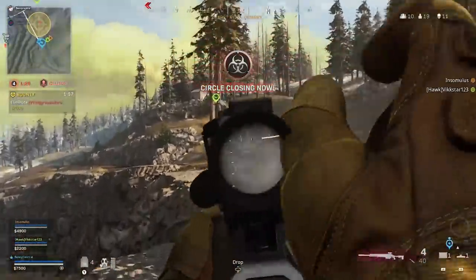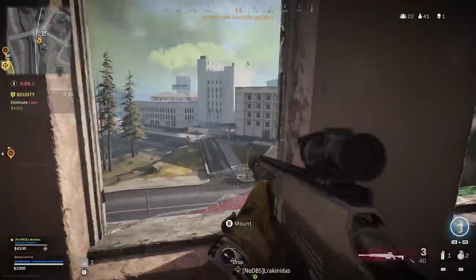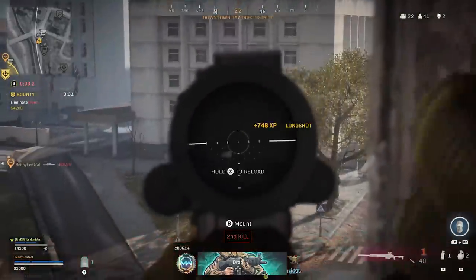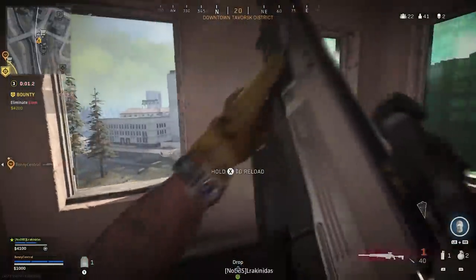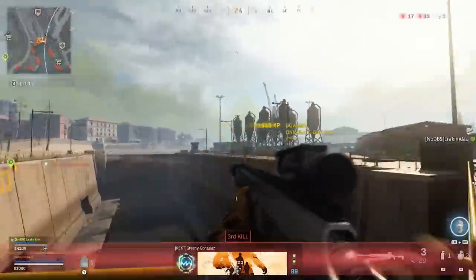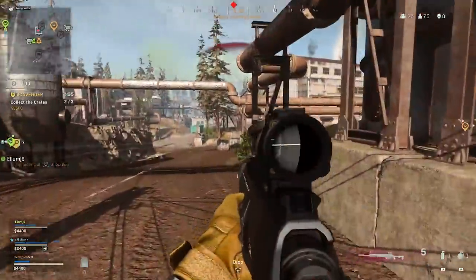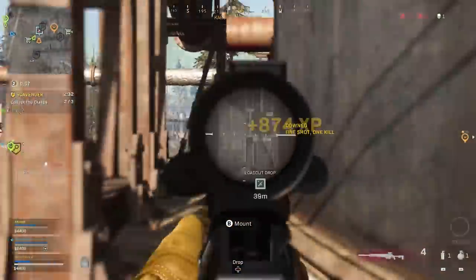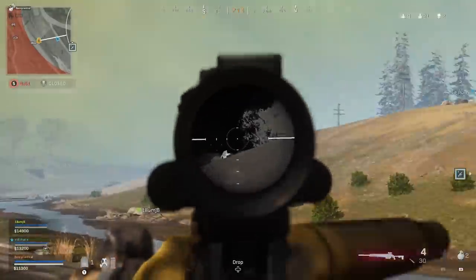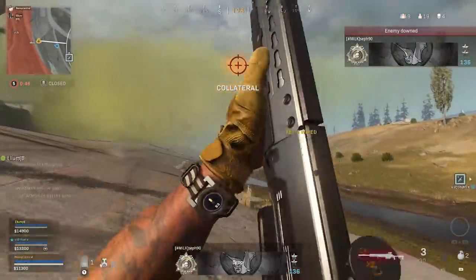Also remember in Call of Duty Warzone there's bullet travel time and the map is pretty large, so one of the best habits when firing against moving targets is to start aiming in front of your targets and then slow down your tracking whilst burst firing until you land your shots, then maintain that movement speed with your thumbstick. This means you're tracking your opponent's movement speed properly rather than just trying to snap onto them and hoping you've gauged it correctly. Always start in front and then slow down your tracking until they effectively just run into your gunfire.